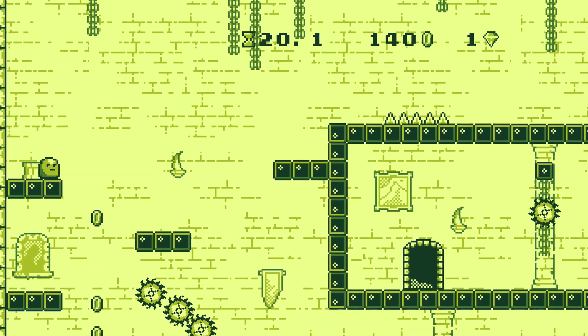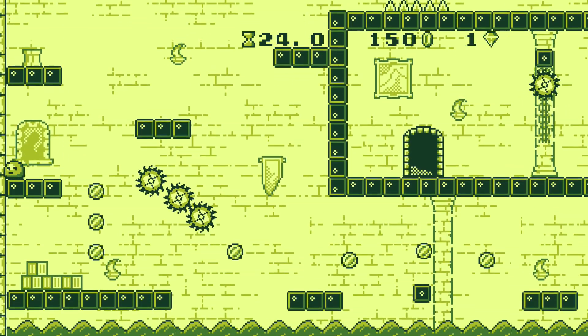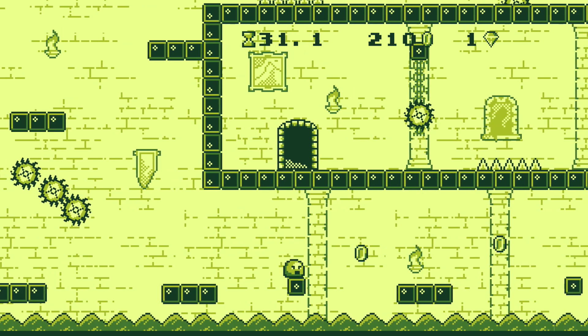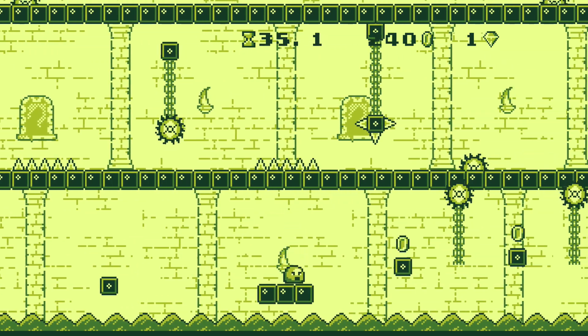You can reach this gem with a well-timed double jump, and then just drop straight down right here. Then you want to make your way across these few jumps. It's actually a fairly straightforward level, nothing too crazy. Just make your way across here — nothing to really kill you other than the water. So just don't fall down.